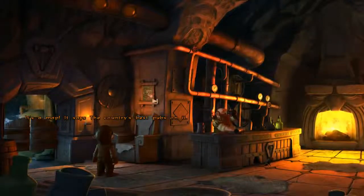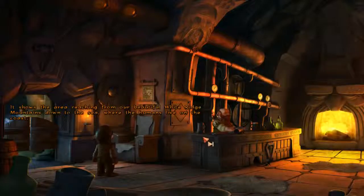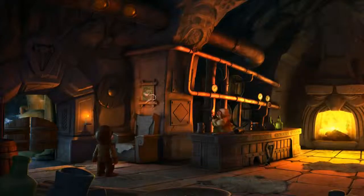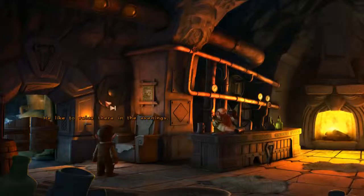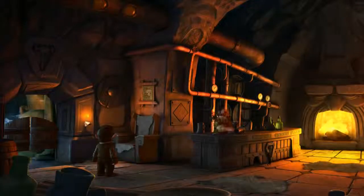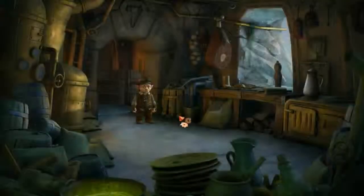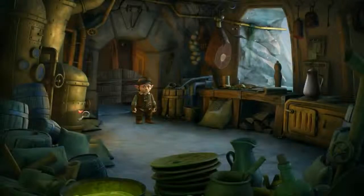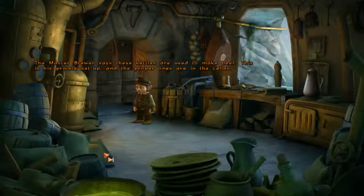It's a map. It says the country's best pubs on it. It shows the area reaching from our beautiful White Ridge Mountains down to the sea, where the humans live on the coast. That's the master brewer's favourite spot. He likes to relax there in the evenings. The master brewer says these kettles are used to make beer. This is his private set-up, and the proper ones are in the cellar.